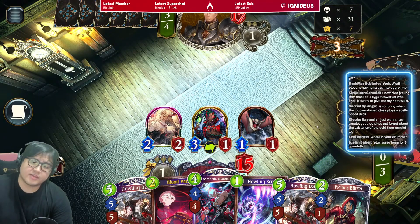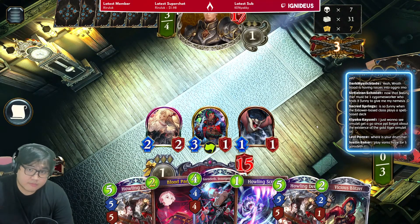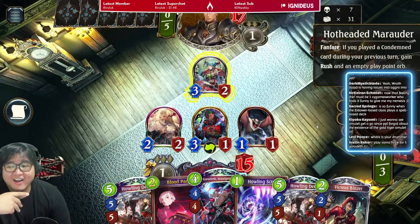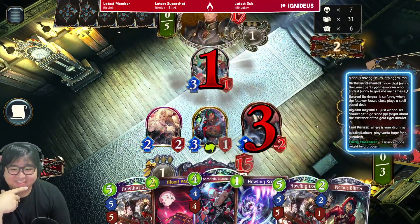So I guess they're just gonna play the five cost tyrant. How did they have like the best hand possible? How did they have the best hand possible?